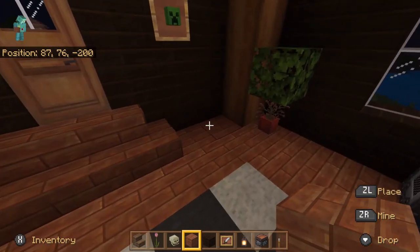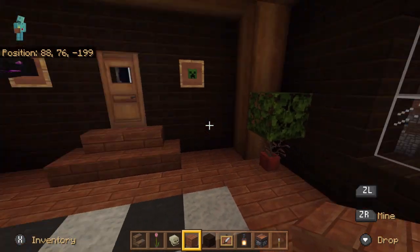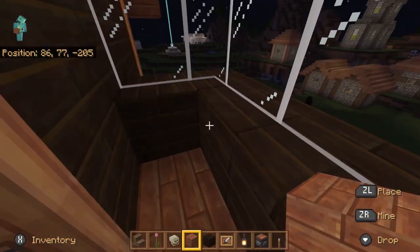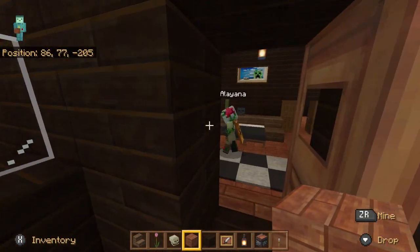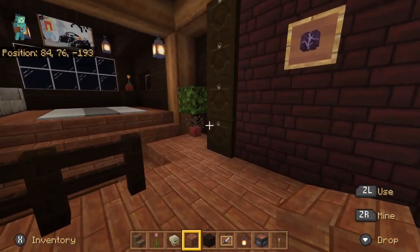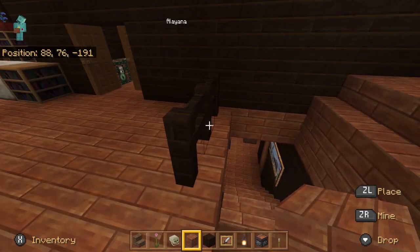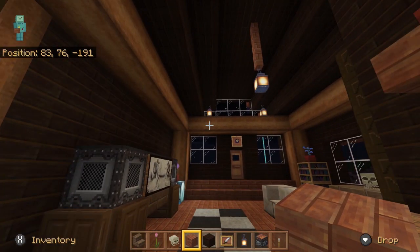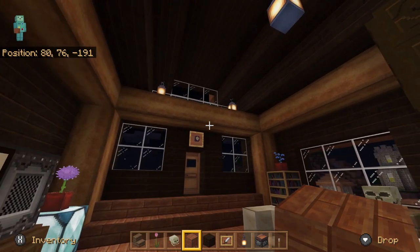I have another note block and then one of those plants there. The outside is just a simple little balcony type thing. One thing you'll notice — it's very lit up. I only have a few lights, and that's because I'm using hidden lighting in this room.